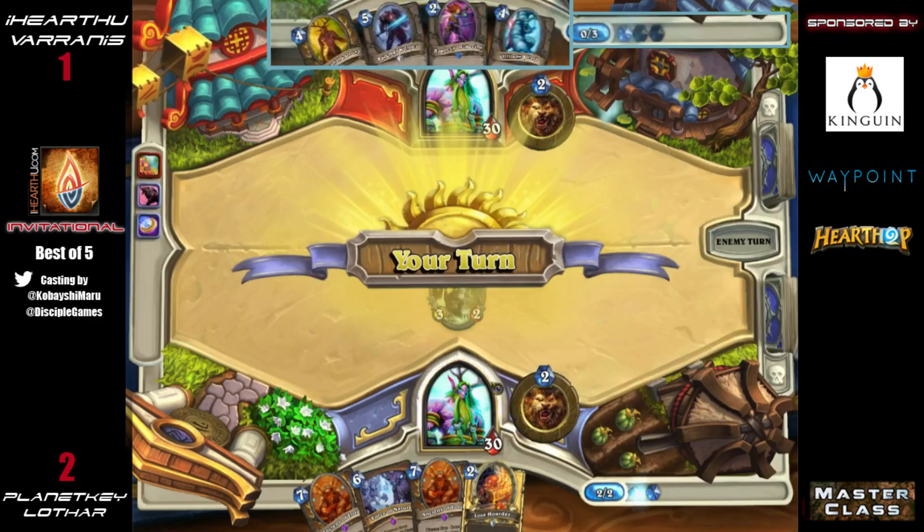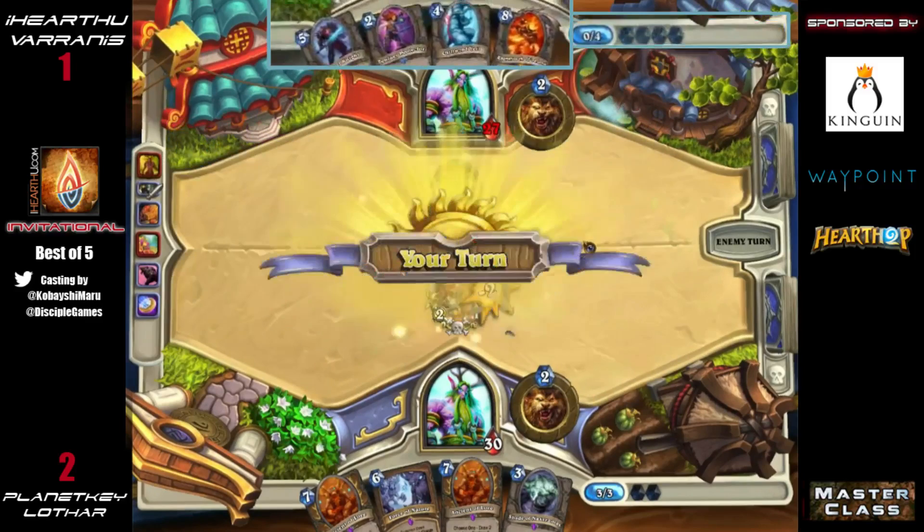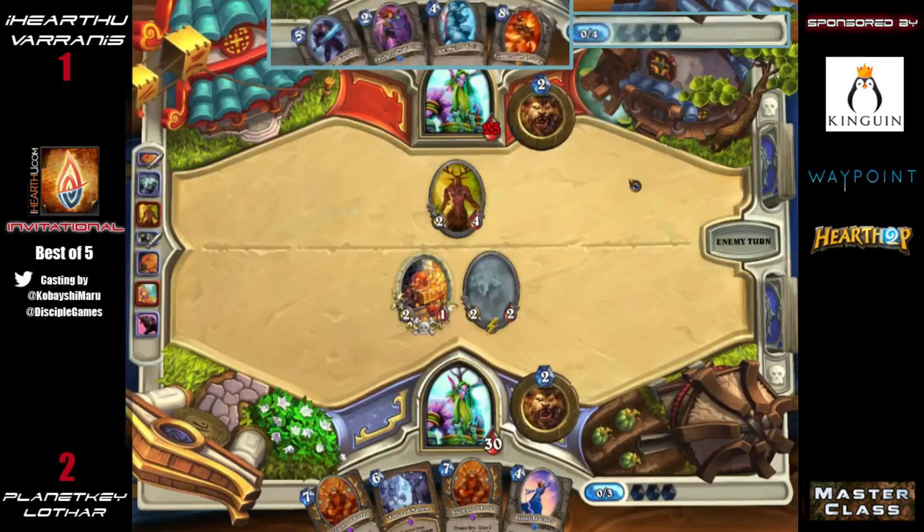I think that's signaling that Lothar feels he needs to push early for damage in order to win this game. It's a sign of knowing that if he doesn't get something going very quickly he could just lose immediately. Varanus's variant could be weak in the mirror, especially if some cards are cut. We see some really strong mid-game creatures like Chillwind Yeti and the Spectral Knight — Varanus is going to be really happy to have the Spectral Knight.